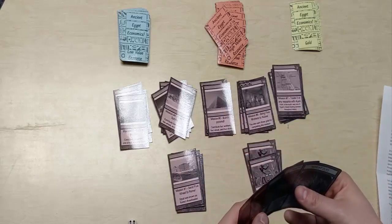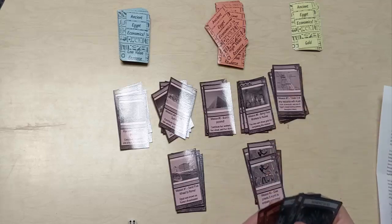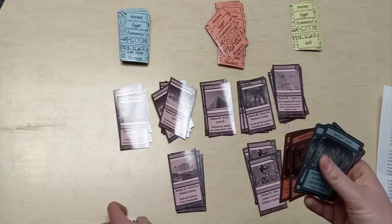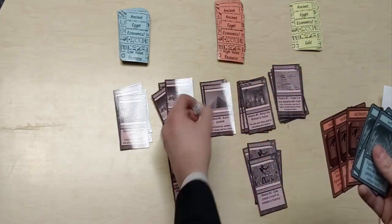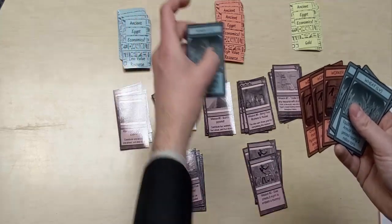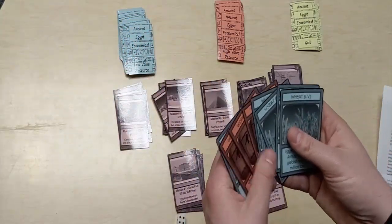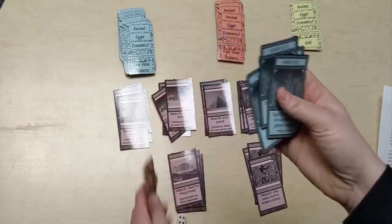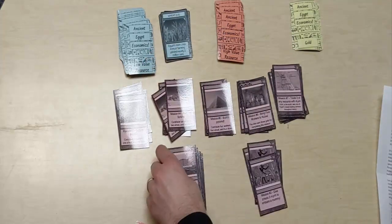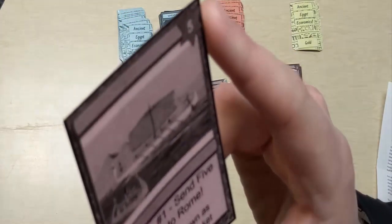Right now I have two workers and three wheat. The only thing I could do is trade any resource with Kush, so I'm not going to do that and will continue to roll. I rolled a six — another worker. Then a one — more wheat. Then a four — more wheat. Now I have five wheat, so when my turn comes back around I can turn in those five wheat, claim that mission card, and set it aside. At the end of the game I'll count up all of those cards and total up the points in the corner.